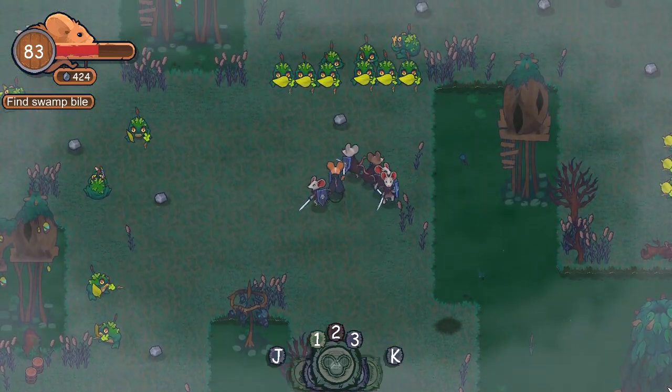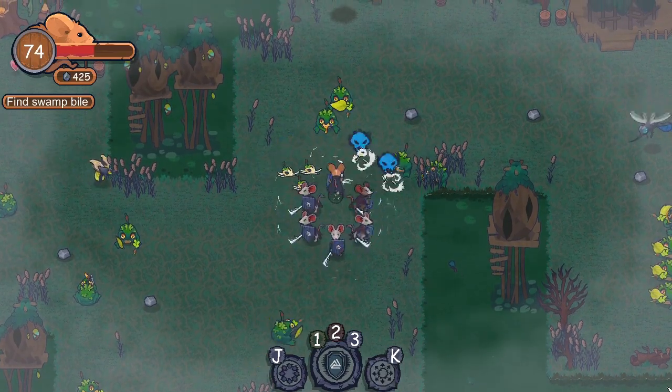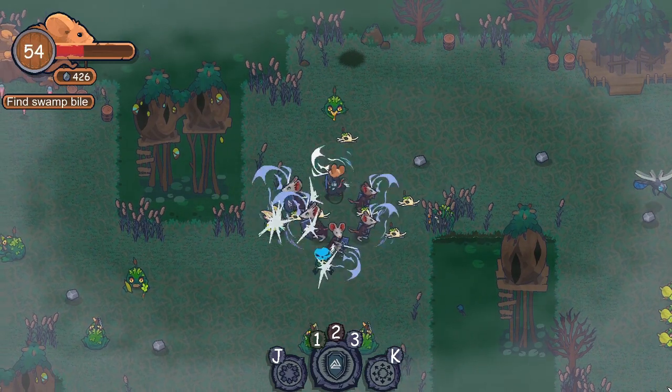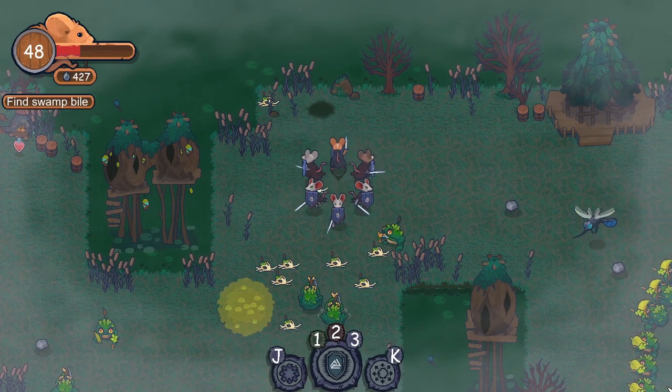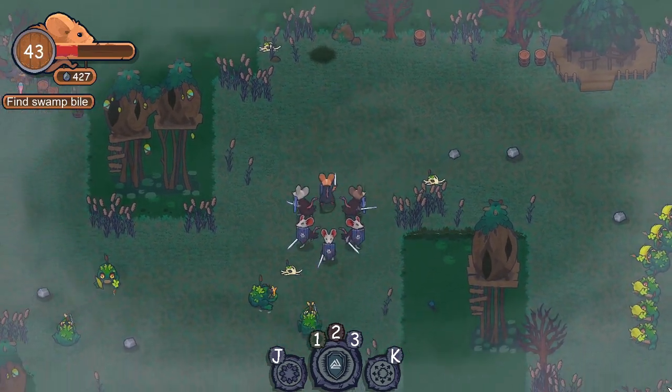There are some light RPG elements in Mice Guard, with Micell collecting resources used to repair the damage caused to the village. This is narrative as much as mechanical — Micell and his warriors do get some bonuses from fixing buildings, but those bonuses aren't necessary or sufficient to complete the campaign.